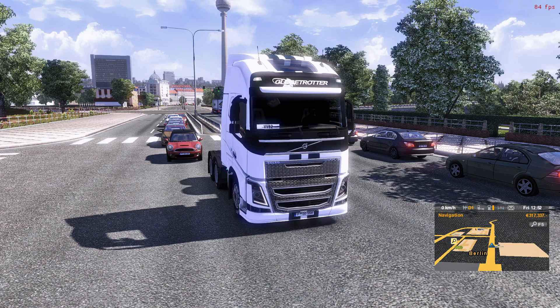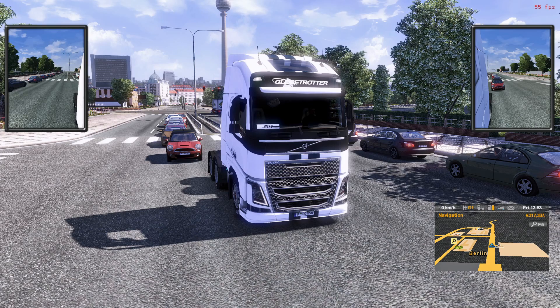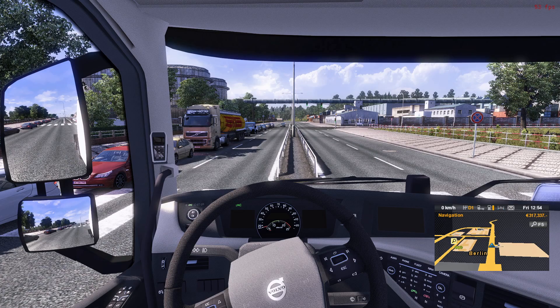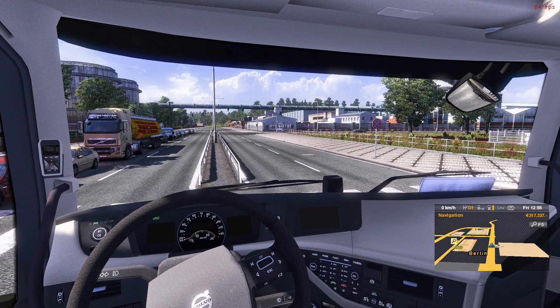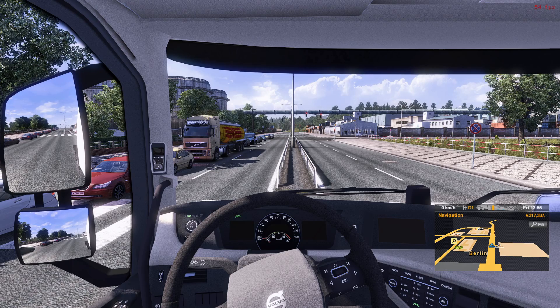Look what happens when we enable one mirror — it drops to 41-44 and then stabilizes around 55. So from 85 down to 55. Enabling another mirror drops it again, stabilizing around 48. This number changes depending on what the mirrors have to render versus the main screen. Disabling the mirrors again brings the frame rate back up to 85. On the inside view, with mirrors on we're at 54-57 FPS, and if we look away from the mirror we go immediately over 80 FPS.